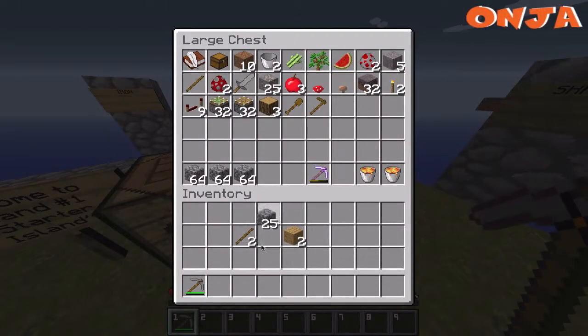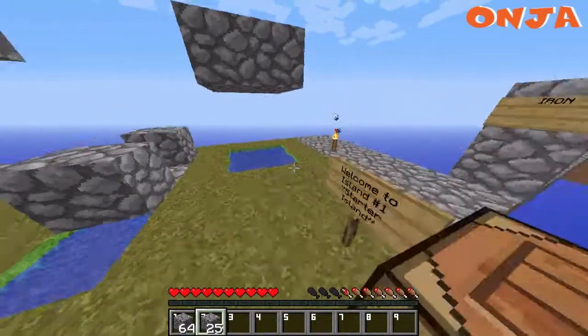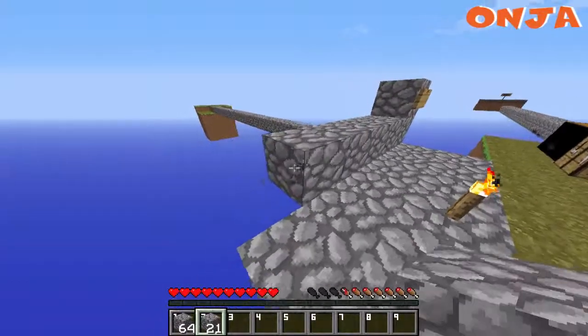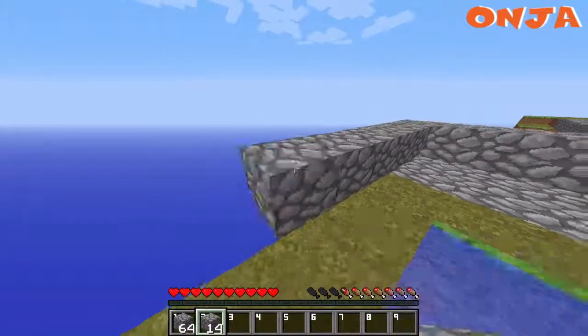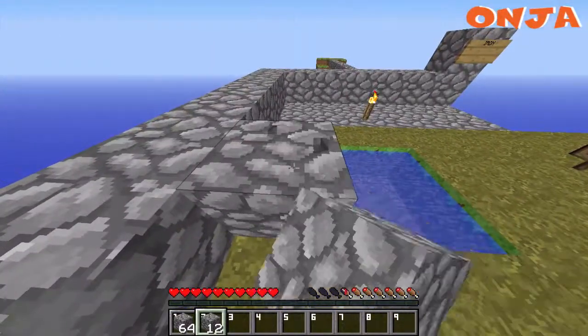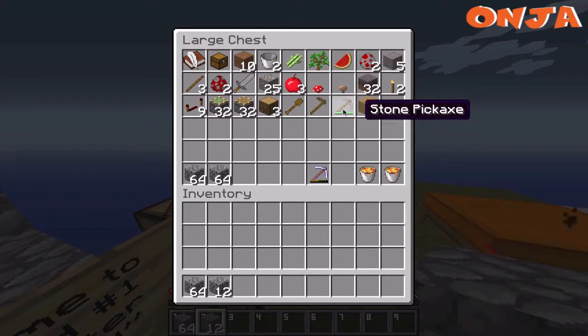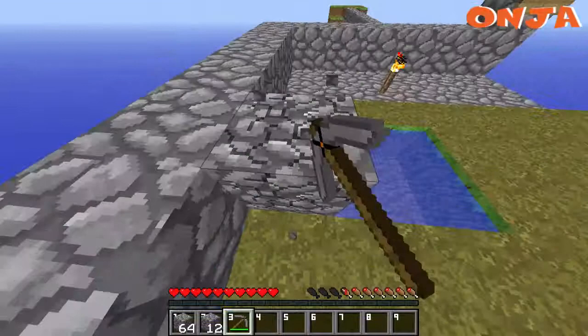Let's go ahead and build us a barrier. We are also going to build a spot to put the chickens. We could just put two mushrooms and make bowls and live off mushroom stew. Actually, I lost my place.